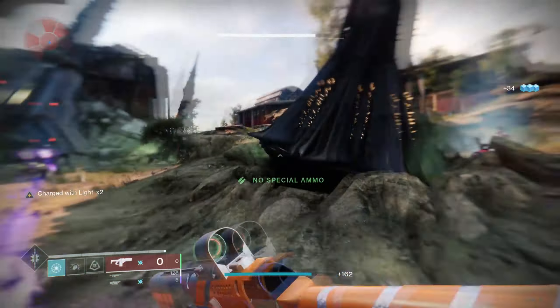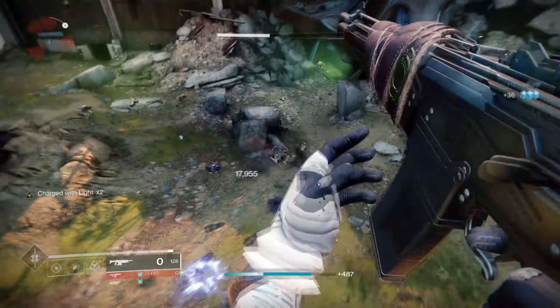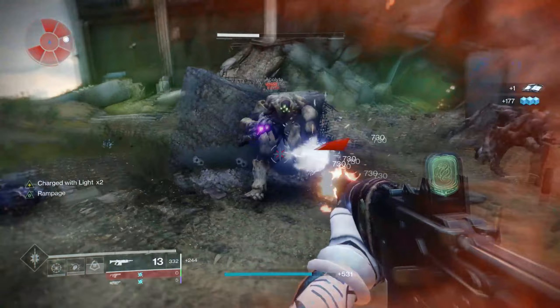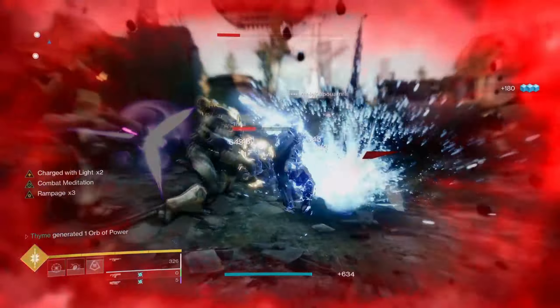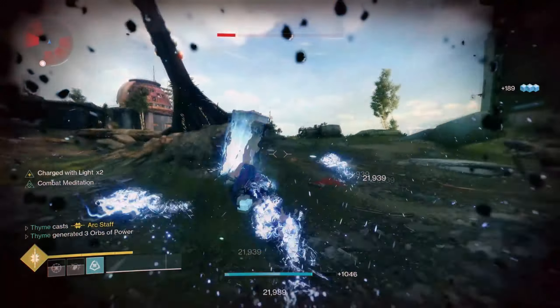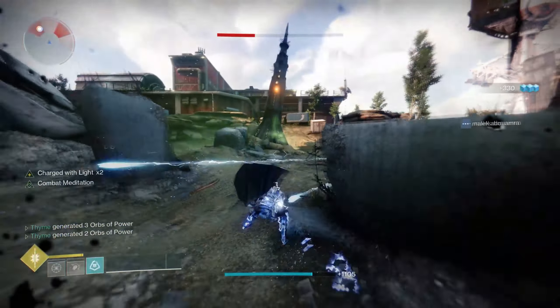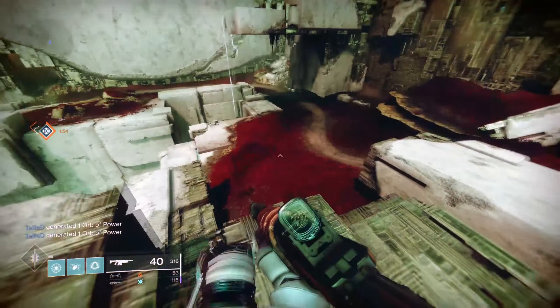At the end here I just wanted to talk about pinnacle perks coming back, and by extension pinnacle weapons coming back. Over the last couple of seasons you've probably noticed that some pinnacle perks have returned to weapons. For example, I believe it's the Messenger in Trials of Osiris — if you manage to get it, there is a chance you can get Desperado on it, which is a perk from the Redrix Claymore and Broadsword. We also got Reservoir Burst — I believe that's on the Null Composure.